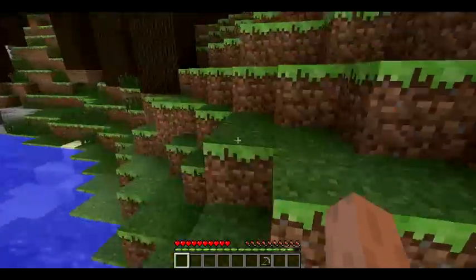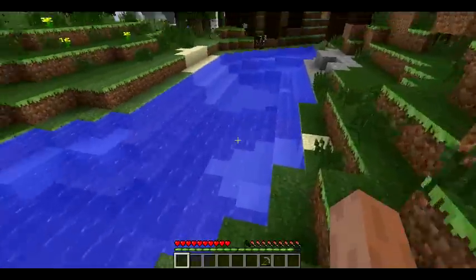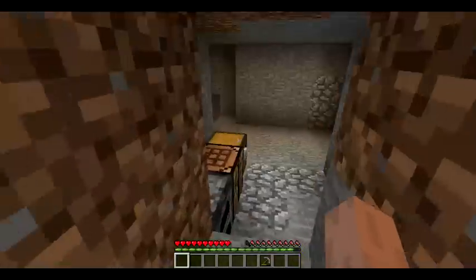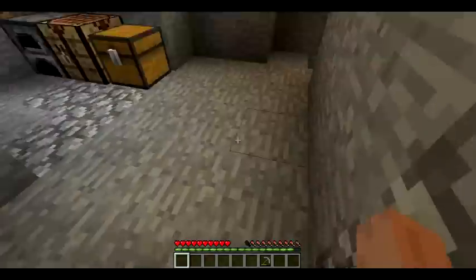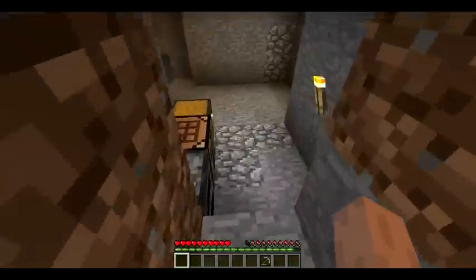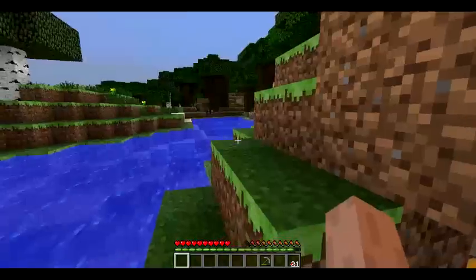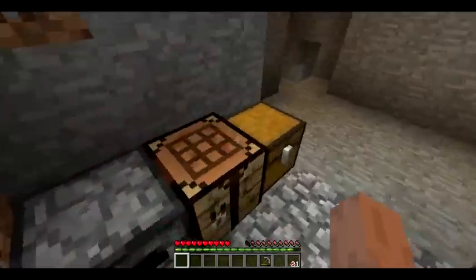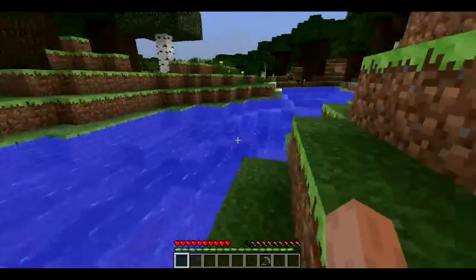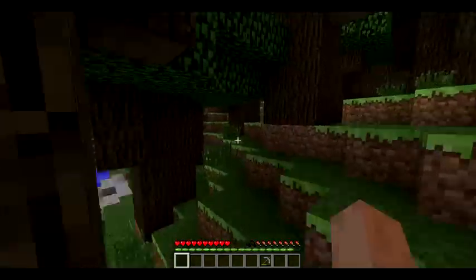Hey guys, what is up — this is episode 3 of Let's Play Minecraft Survival. So last time, we dug out this place, found a ravine. And I also figured out why last time I didn't see any mobs: it was because my settings were on peaceful. Yeah, noob, right?